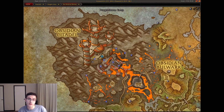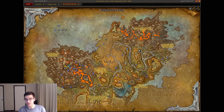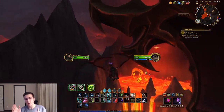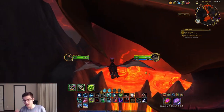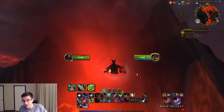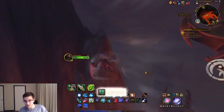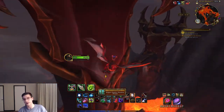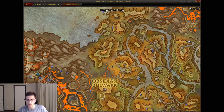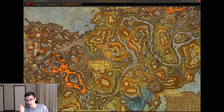Moving on to the next one: head over to the Obsidian Citadel — this area looks like it's straight out of Mordor, it's awesome. Fly all the way to the very top of the Obsidian Citadel and right behind it, above this gigantic pool of lava, is going to be that glyph. Another fairly easy one.